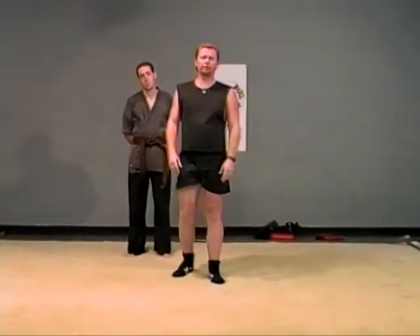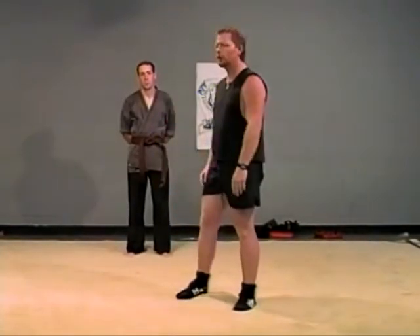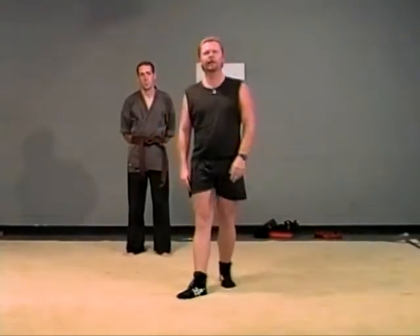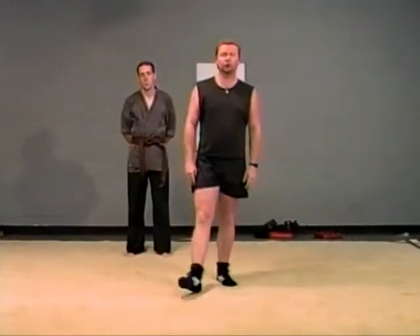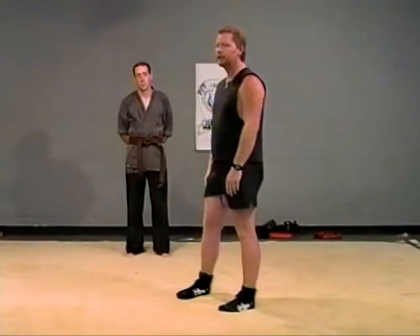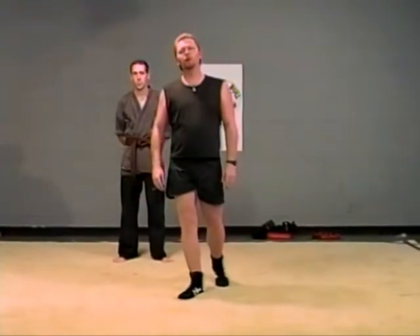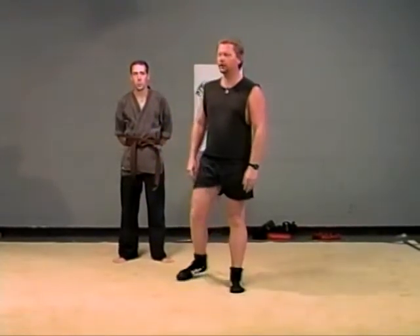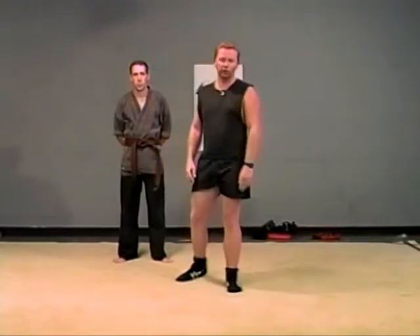Up to brown belt, you'll start putting it all together. You'll start using everything: your entering, your fencing, your stop hitting, your sweeps, reaps and throws, down to your ground techniques and ground fighting. The ultimate in this system is going all out — putting your protective gear on and pretty much no holds barred, but in a controlled fashion. Basically anything can go, other than we don't want to break each other's bones.